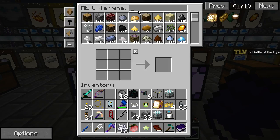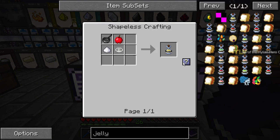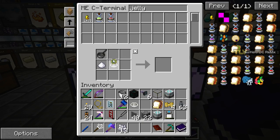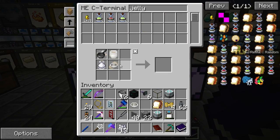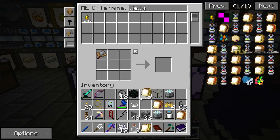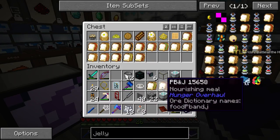So we do the same thing as before - go for jelly, cause this was the fastest way to do it. Get any jelly in there, replace the fruit. Jelly, pomegranate, kiwi - and then we get the sandwich. Kiwi jelly sandwich, pomegranate jelly sandwich, starfruit jelly sandwich.